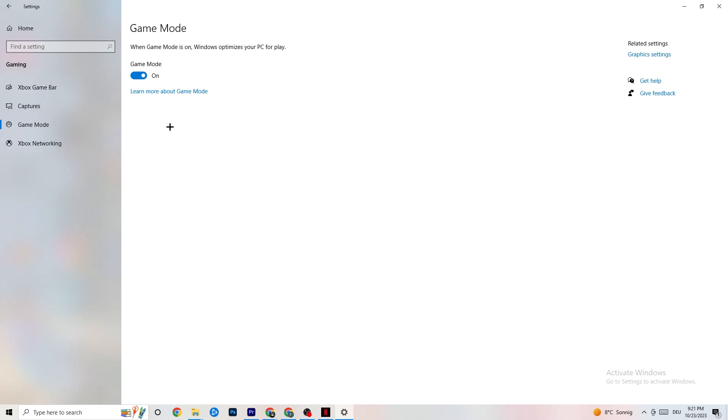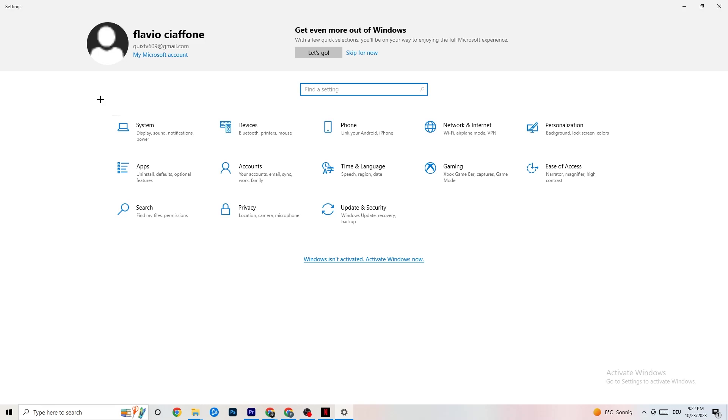Next, hit Game Mode. This one is a little tricky — I can't tell you whether to turn it on or off; you need to check it for yourself. Turn it on, try your game, see what works better. Or turn it off and check. Once you're finished, go back to the main Settings.